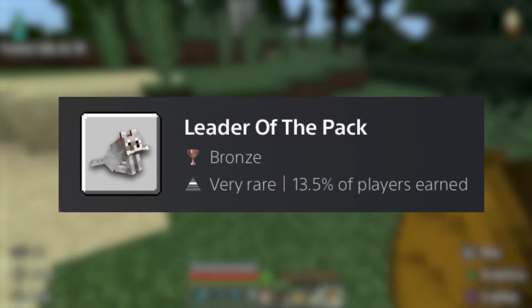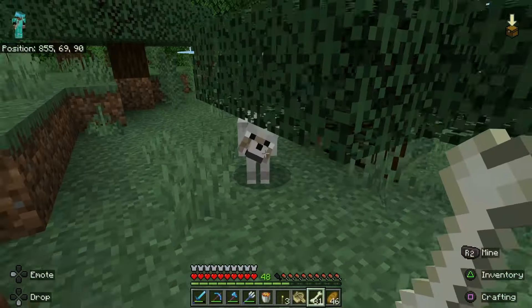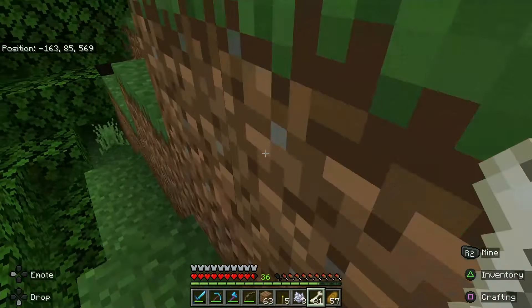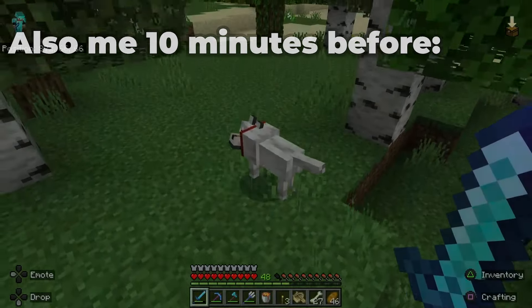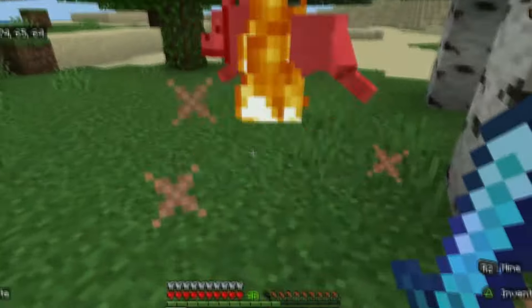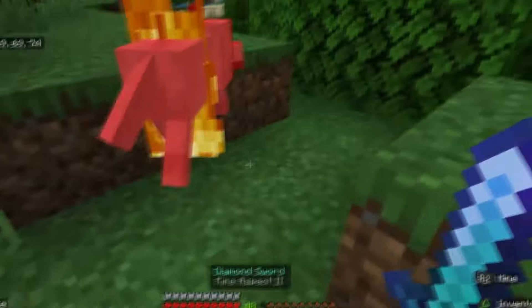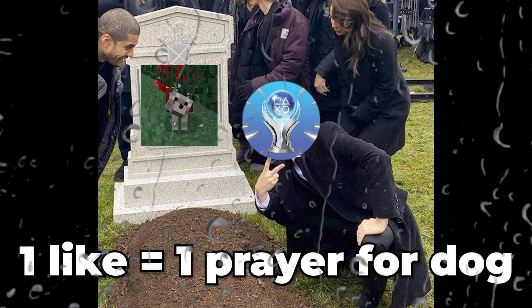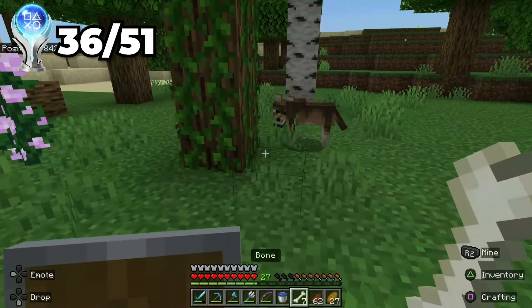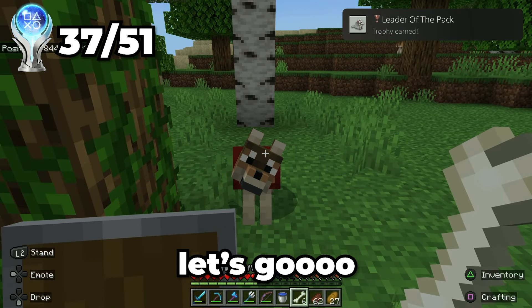For the trophy leader of the pack, I need to tame 5 dogs. These dogs actually took so long to find when I needed them, but they were everywhere when I didn't need them. I wasn't able to keep any of my dogs because on my way back home they just kept randomly dying. But in all seriousness, these are actually really hard to find, so this is my reaction when I found the last dog. Leader of the pack, let's go.